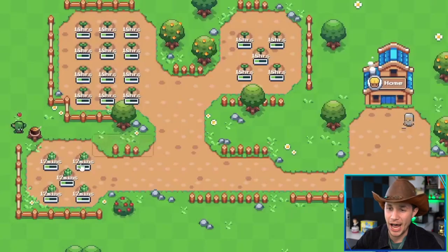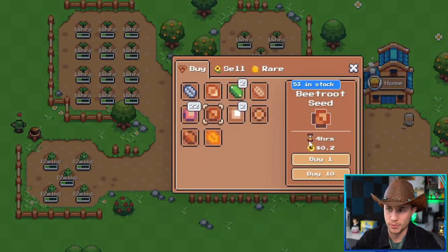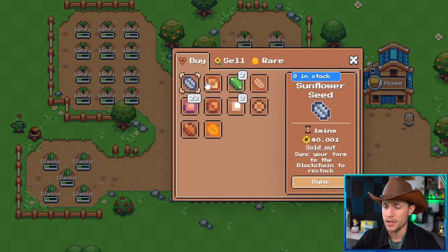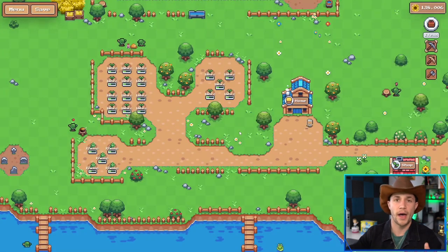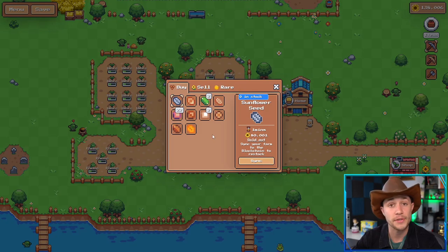Typically I'll have one corner planting five beetroot seeds which take four hours each, and use the rest of my plots for shorter-timed crops, just trying to maximize the usage of different plants. It's all on the spreadsheet — if what I'm saying makes sense, I hope it helps.